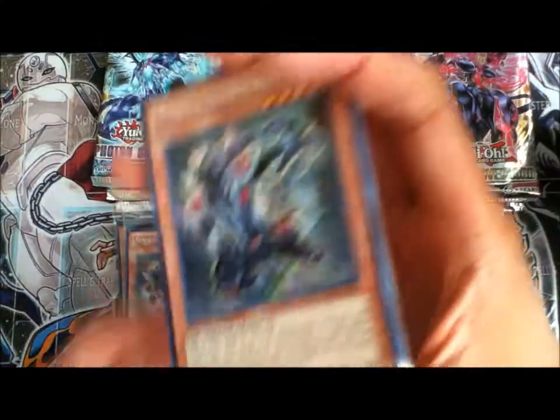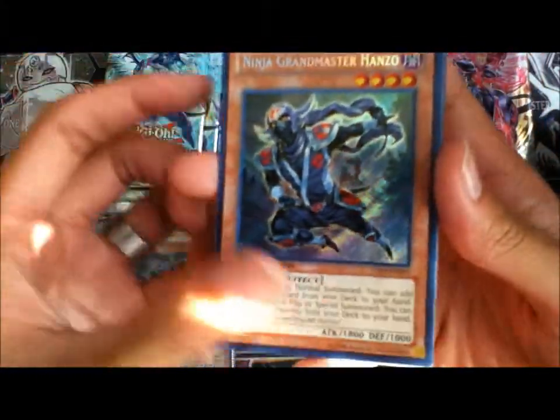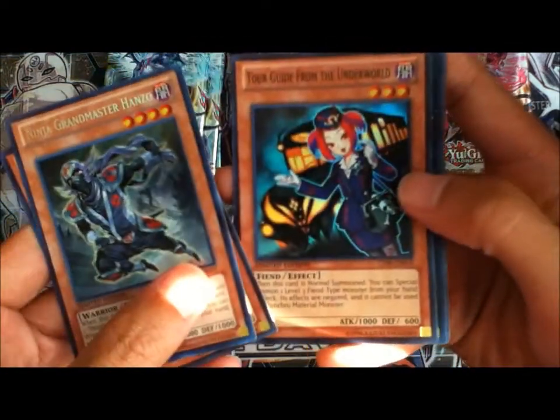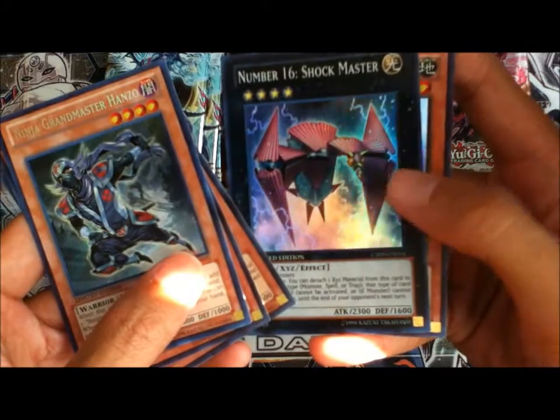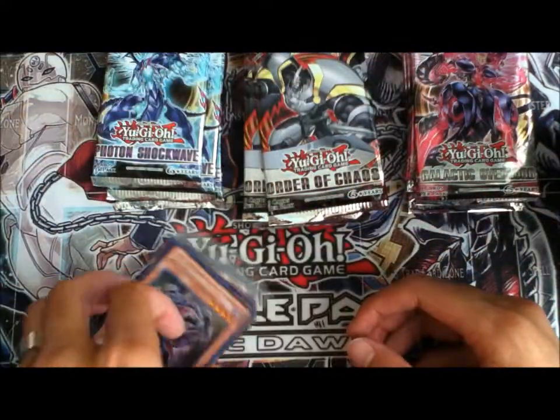I'll just open up one of these to show you guys. So here is the secret rare Ninja Grandmaster Hanzo, and then super Maxi - awesome card - super rare Tour Guide, super Shock Master, and Rescue Riot. So yeah, awesome promos.